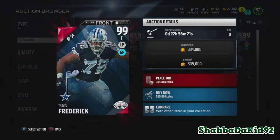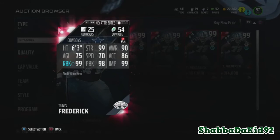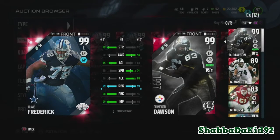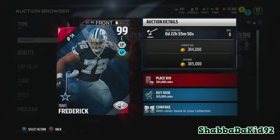Now this is the hero of the Final Editions this week — Travis Frederick, 99 overall center: 99 strength, 90 awareness, 99 run block, 98 pass block, 99 impact block. Let me compare him to the center I have now — I still have Dawson, bro. They're almost the same, it's not that big of a difference. I would try to get Frederick but it is what it is — this is a good center, man.